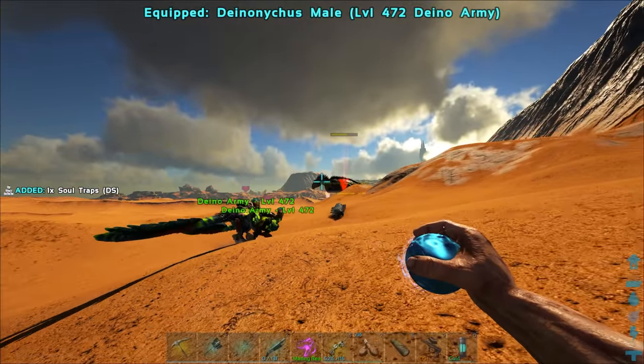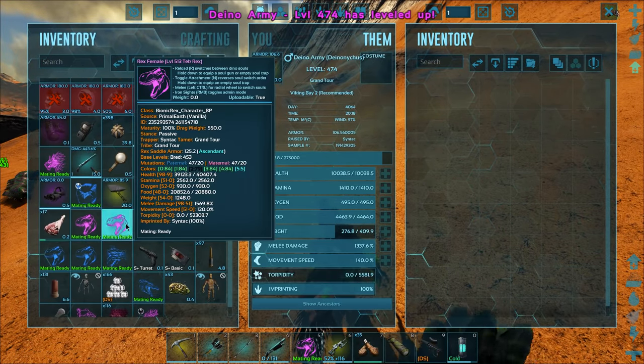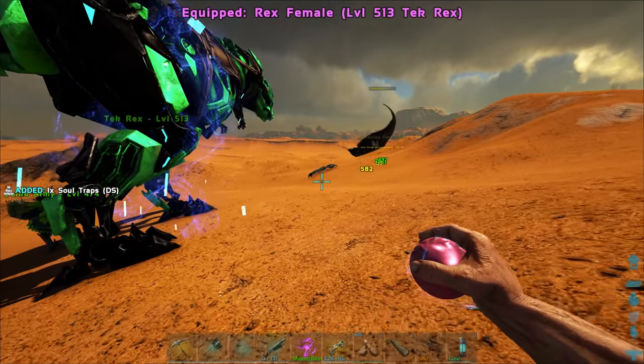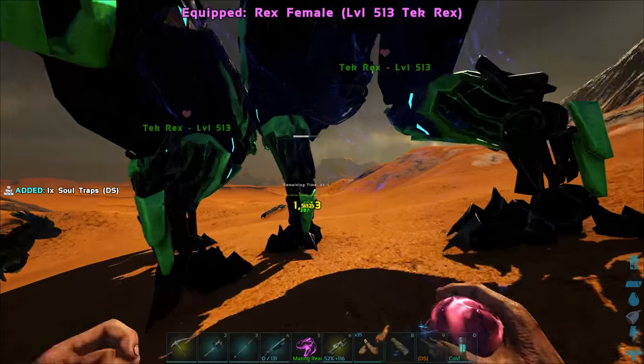You guys need to go in — go attack. Another Denonicus, let's get some more Rexes ready. Jesus, this is a crazy boss fight. He's not even halfway dead. Am I even going to be able to do this? I hope so. We're going to have to do some crazy duking to try and take him down.